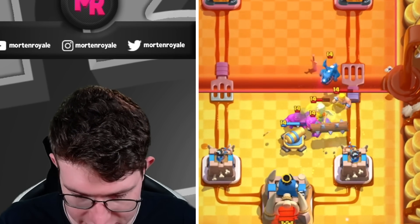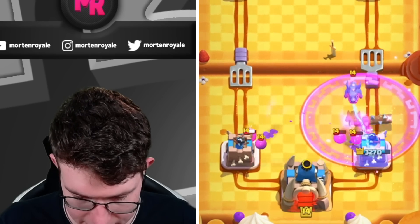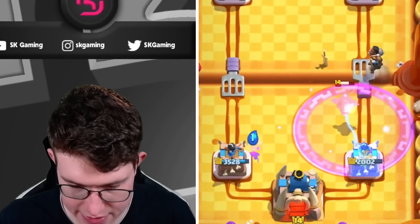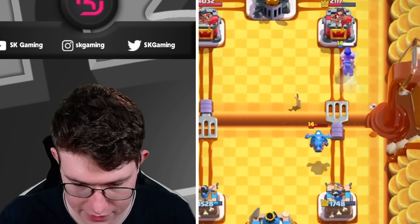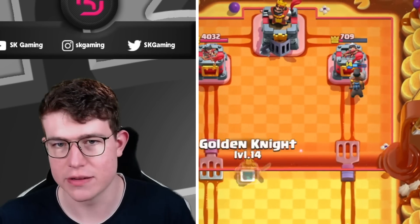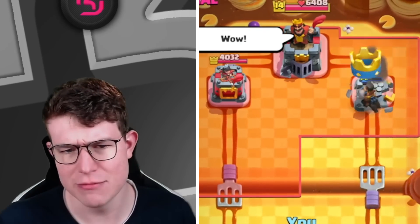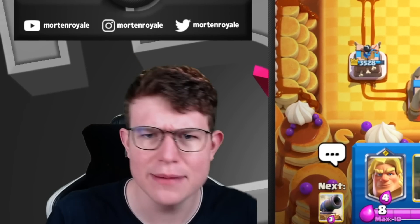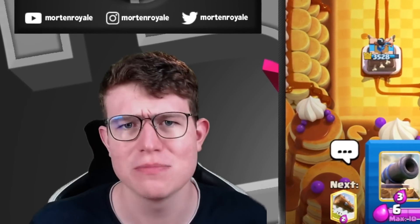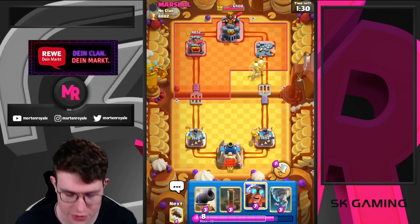He says good game — I don't really think it's good game yet. The Ram Rider is actually getting a ton of damage on tower. If he's still playing something, I would go Golden Knight at the bridge. It was a really smart Ram Rider push. This deck seemed like a troll deck or just a snipe deck to play against specific matchups, but it looks like an overloaded deck. We still shouldn't be overconfident though — I think we've all gotten destroyed by Eagle Golem.